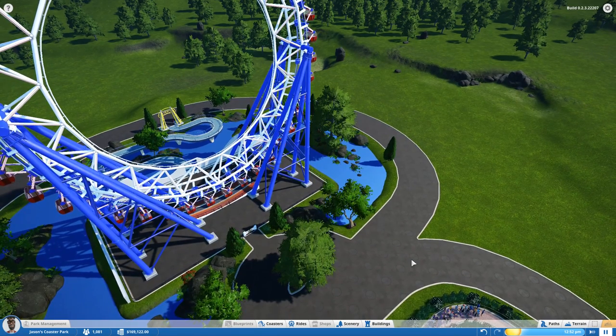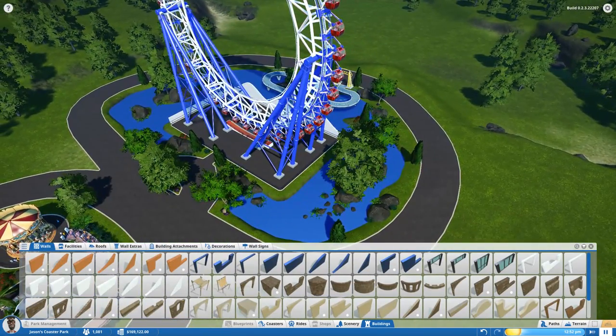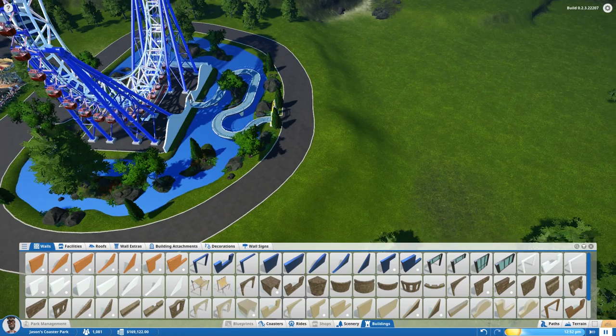We're going to jump right into it. We're going to select the buildings tab down below, and on the left to right we've got new tabs for our buildings. The categories are: walls, facilities, roofs, wall extras, building attachments, decorations, and wall signs. We'll start from left to right — I think this is how Frontier meant to develop this, starting with walls, moving to facilities, roofs, and then putting all the extra bells and whistles on afterwards.